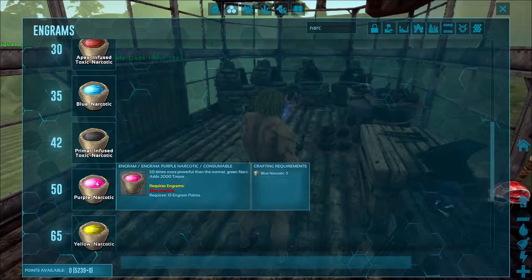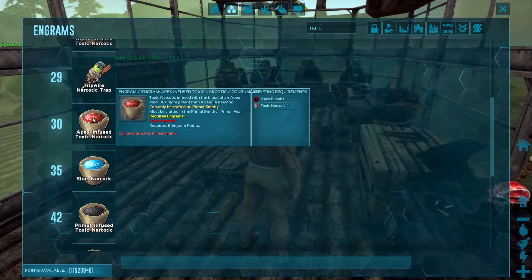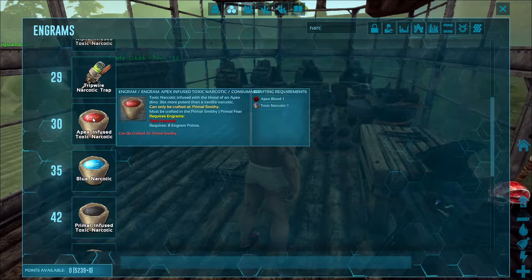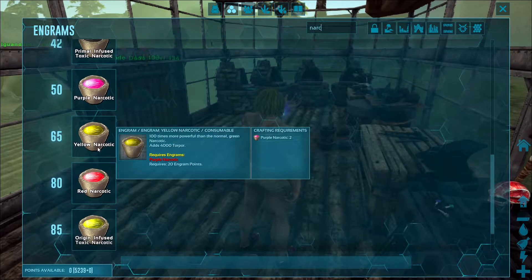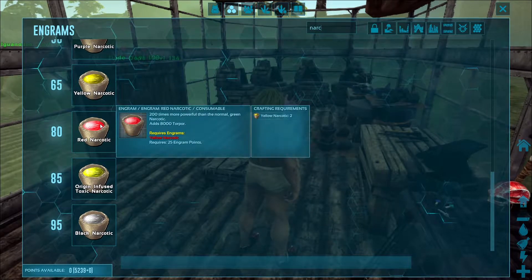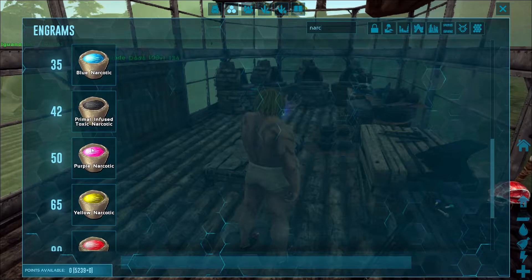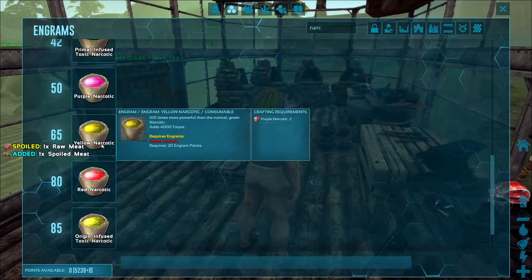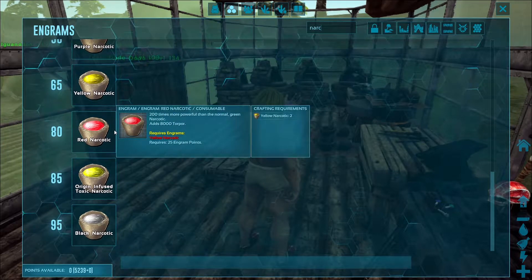Just a better tranking one, because these only get up to 36 times more potent and some of these things have like a million torpor. So we've got these other narcotics in here now. Like this one is 500 times more powerful. Basically, you just make a bunch of narcotic and you combine it — this is 10, then this is 5 of those, then this is 2 of those, and this is 2 of those. So you just tier it up.